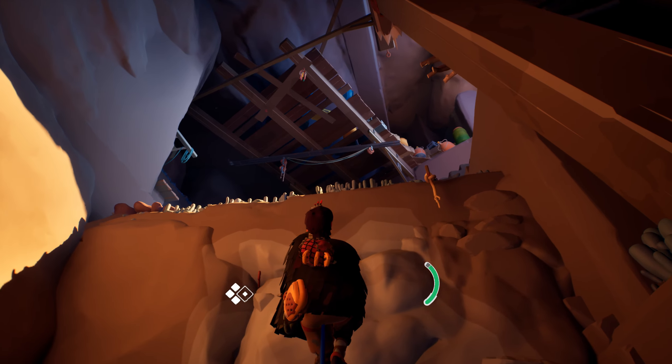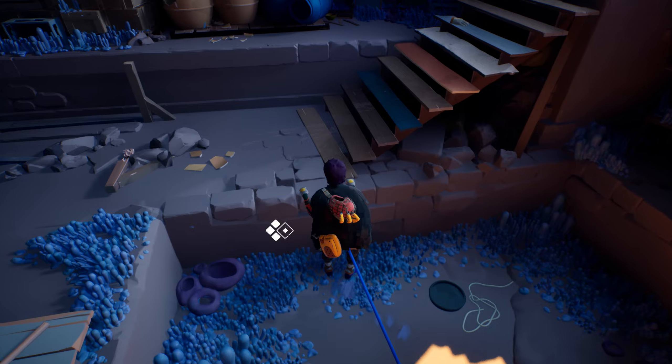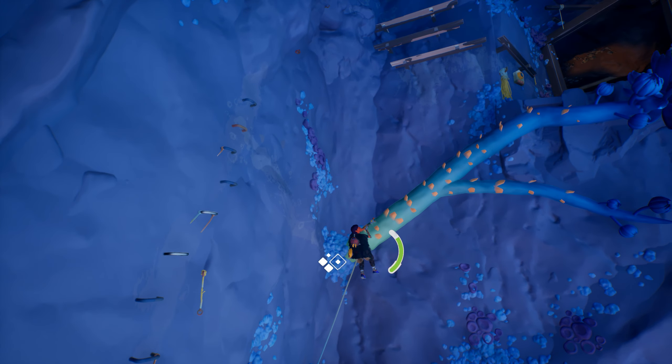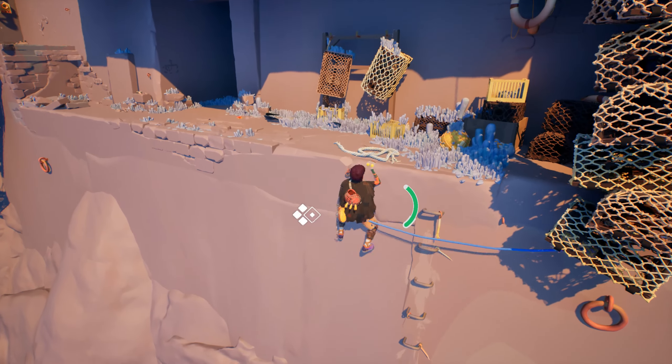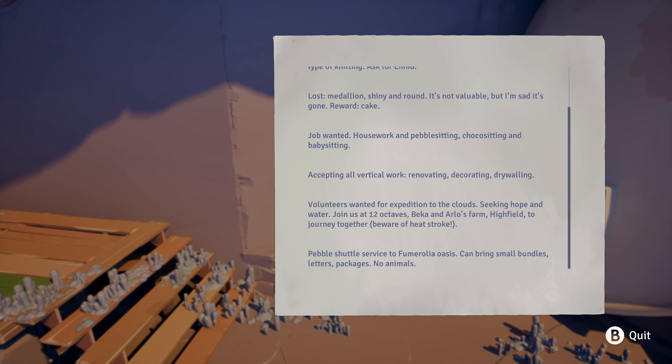You won't just be climbing a perfectly placed path to the glory of areas higher than the one you started from, though. You'll also have to leap across gaps to cling to tiny rocks like a seasoned ninja warrior, and Spiderman-swing across cliff faces to make your way to the next outcropping of nautical detritus, where you can read random letters everyone decided weren't important enough to keep.